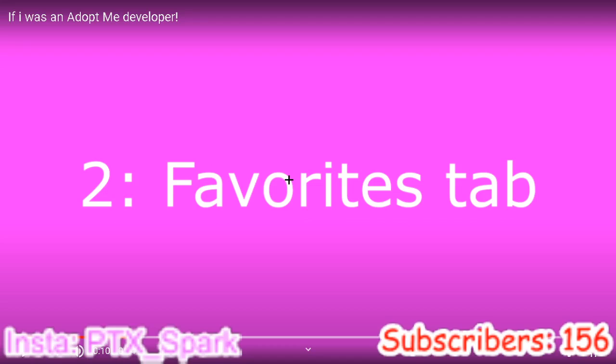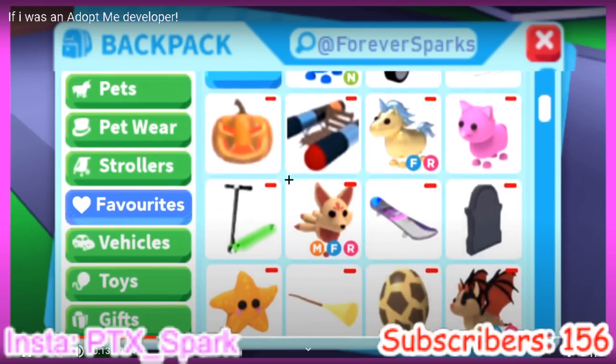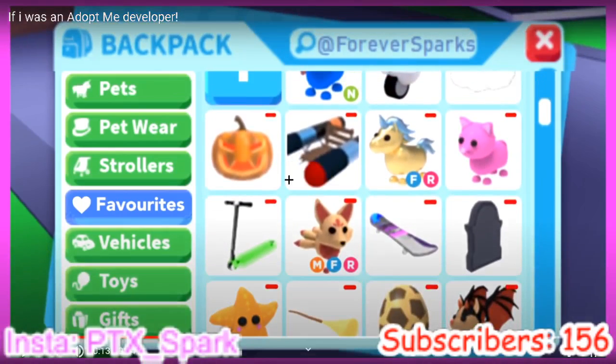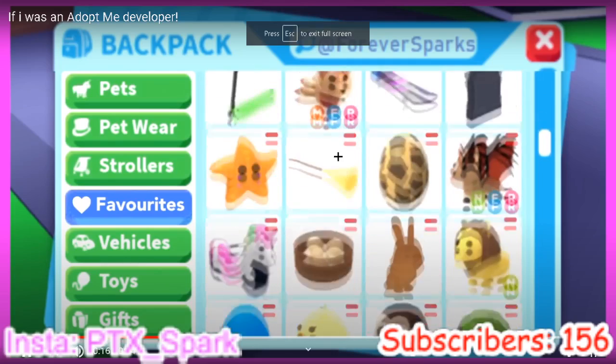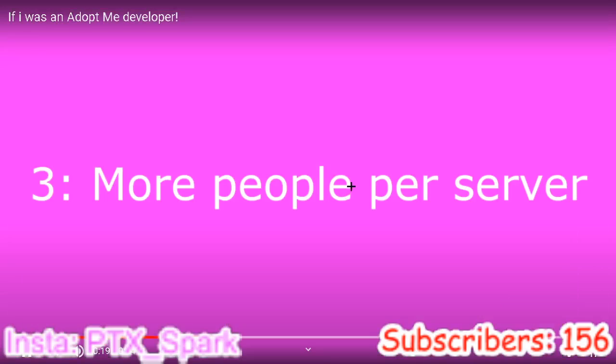Not a lot of people have that money so it depends. Favorites tab — that is pretty well edited. Like, favorite mega fly ride bat, a starfish — this actually looks pretty good and legit, with favorites right there. I'd probably take a screenshot of this. This honestly looks really cool and good quality.